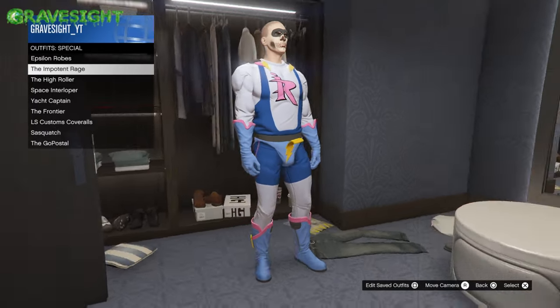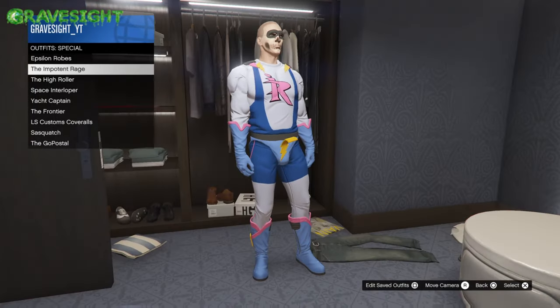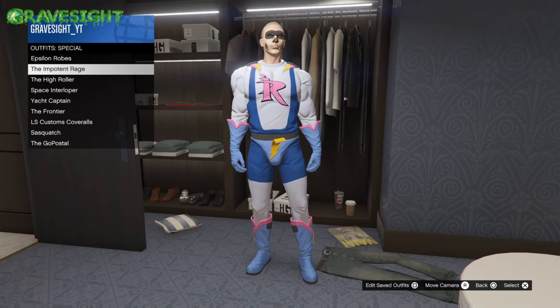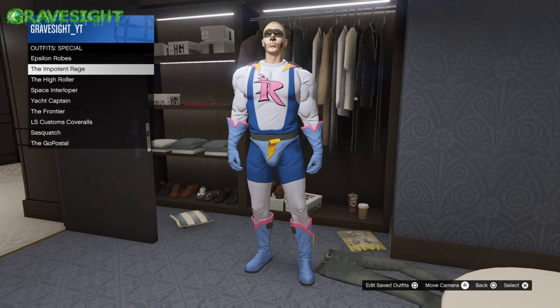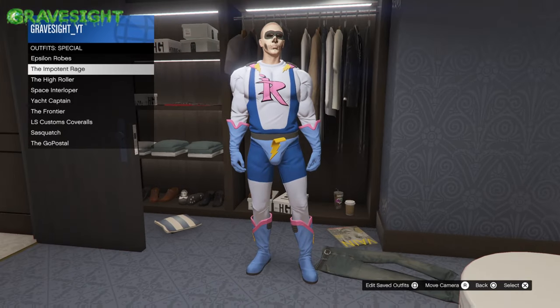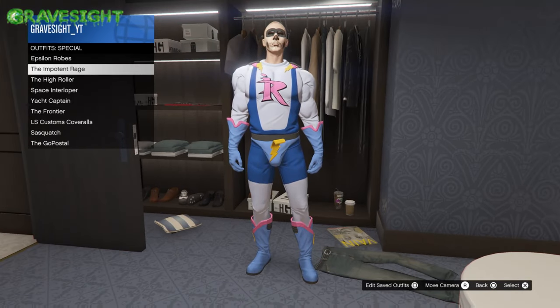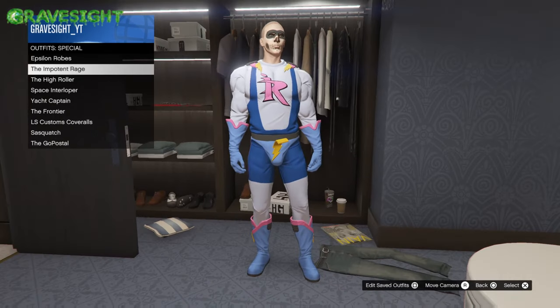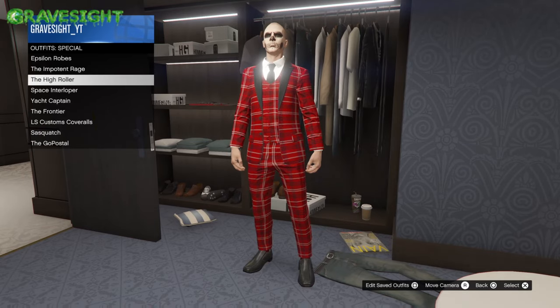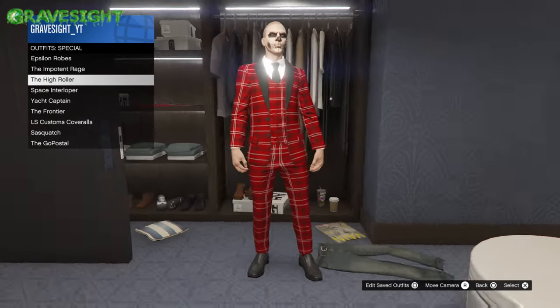The Impotent Rage outfit — how you're going to get this one is by traveling across the map and finding all 100 action figure locations, which can be a bit time consuming. In my personal opinion it wasn't really necessarily worth it because it took me like four hours to find all 100 pieces. But from there you end up getting this outfit, and you also get a little face mask and a haircut to go with it.